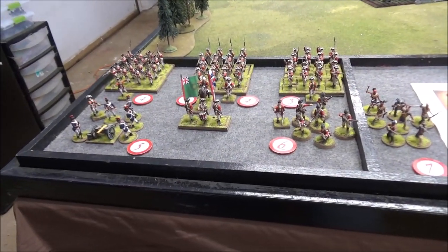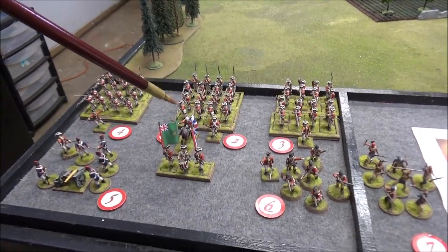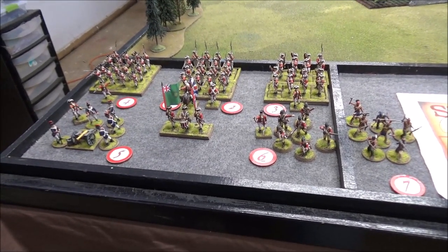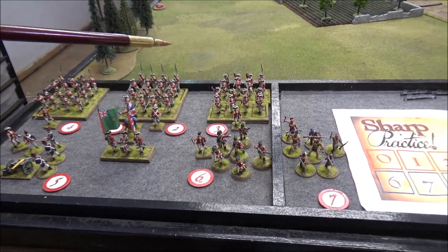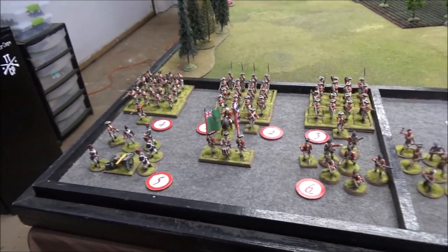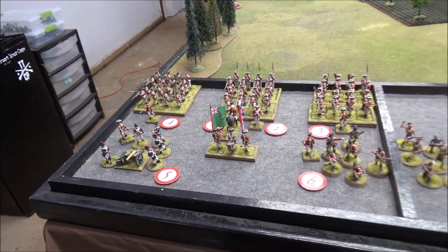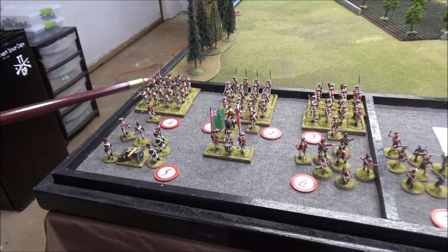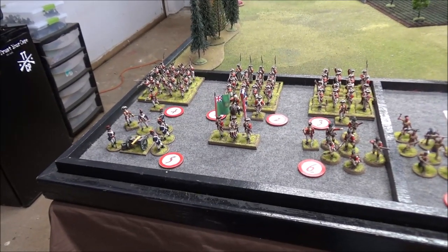Starting with the dastardly redcoats. In charge we have Captain Henry Gage on his horse, a level two leader. Assisting him is Sergeant John Knox, a level one leader. Commander three is Lieutenant Archibald Argyle in charge of two groups of redcoats — he's a level two. Lieutenant Roger Sharp is in charge of two groups of light infantry in line. These light infantry groups have sharp practice, aggressive tomahawks, and all the trappings of a light infantry unit.